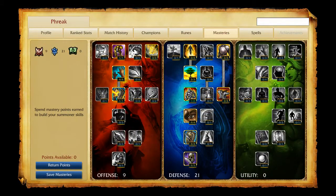My masteries are 9/21/0. I take magic penetration and cripple in offense, taking all the relevant non-dodge defense masteries as well. My summoner spells are Exhaust and Ghost, allowing me to catch up to and slow enemies for my teammates.